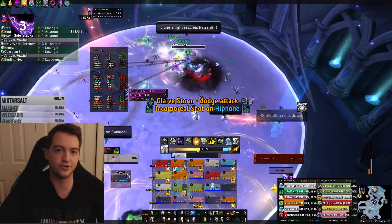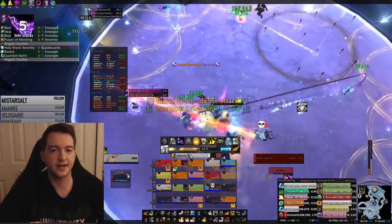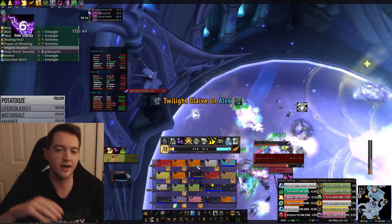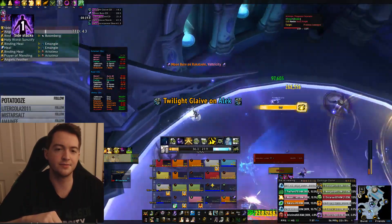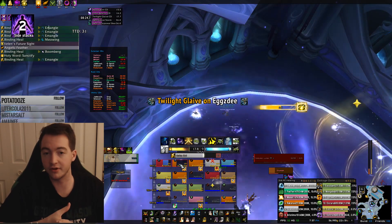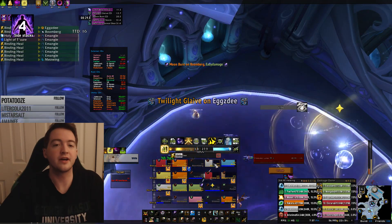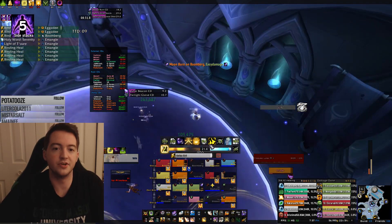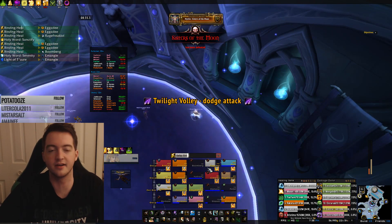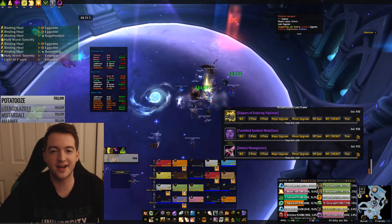For our raid cooldown setup, Revival was first, my Hymn was second, and I believe we had our Tranq third. Then we had a Holy Priest playing his off-spec in more of a flex position, using his cooldown generally on the melee groups when they were going to be exploding. That worked out pretty well because we didn't need a giant raid cooldown, but we needed some oomph to push us forward and make sure we weren't losing anyone in the process.